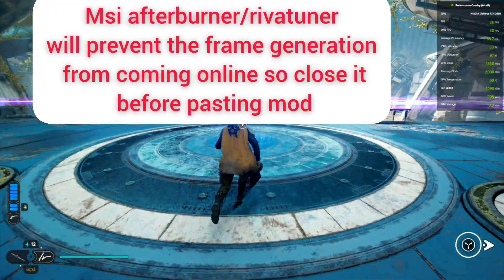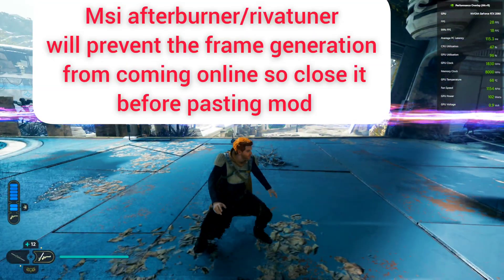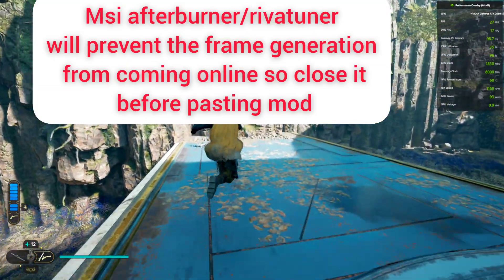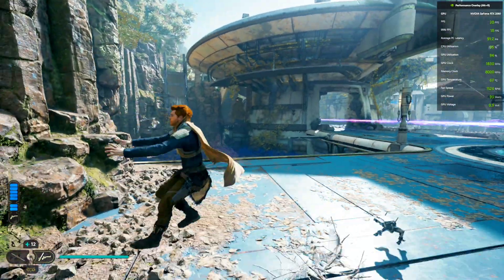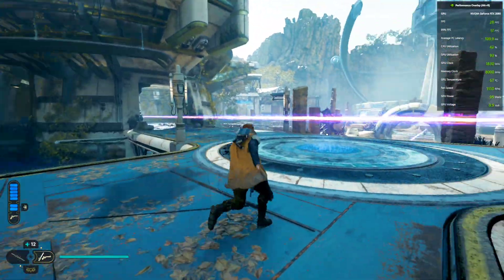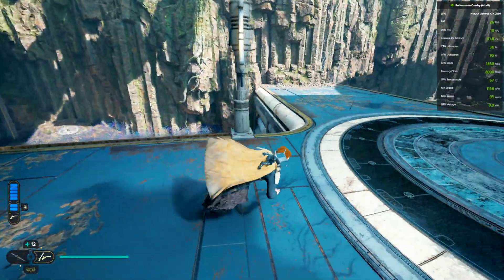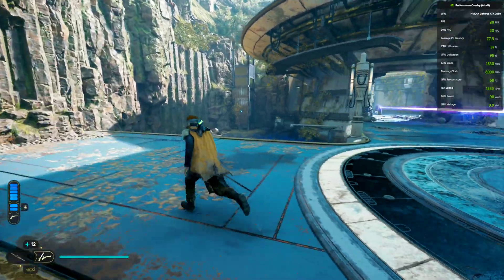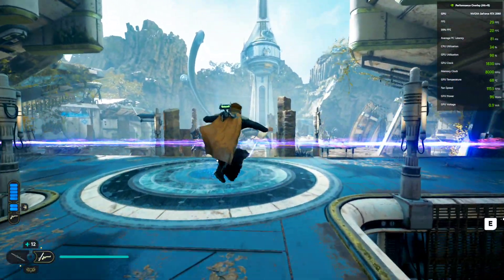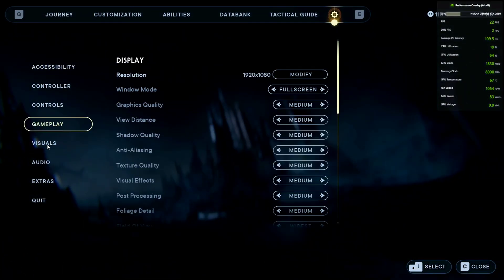Hey everyone, welcome back to the channel and to the long overdue FSR3 video — FSR3 and DLSS 3. This is Star Wars Jedi: Fallen Order, and by looking at the FPS chart you can already tell that the game's developers were not focused on optimization. The FPS is literally around 30s and sometimes even dropping to the 20s.